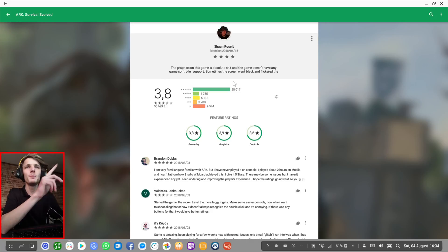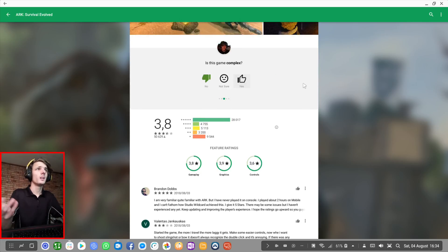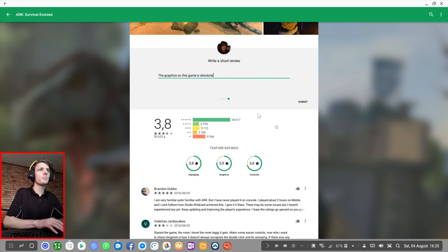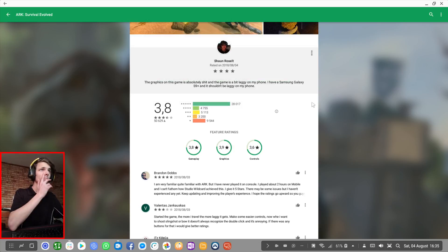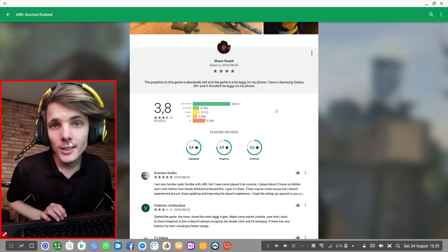Oh, I actually already gave the game a rating, so I definitely played the game before. The graphics on this game are absolutely poor. And the game doesn't have any game controller support — actually, the game does have game controller support. I'm not sure why I said it doesn't. They might have implemented it later. I'm just going to say the graphics in this game are absolutely poor and the game is a bit laggy on my Samsung Galaxy S9+, and it shouldn't be laggy on my phone. That's basically it guys, I'm going to submit. Thank you for watching — if you enjoyed this video, leave a thumbs up and subscribe for more Samsung Dex videos. I'll see you in the next video, bye-bye.